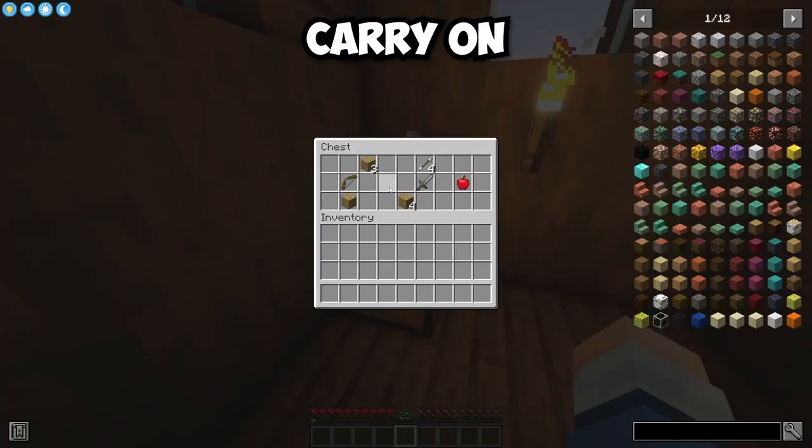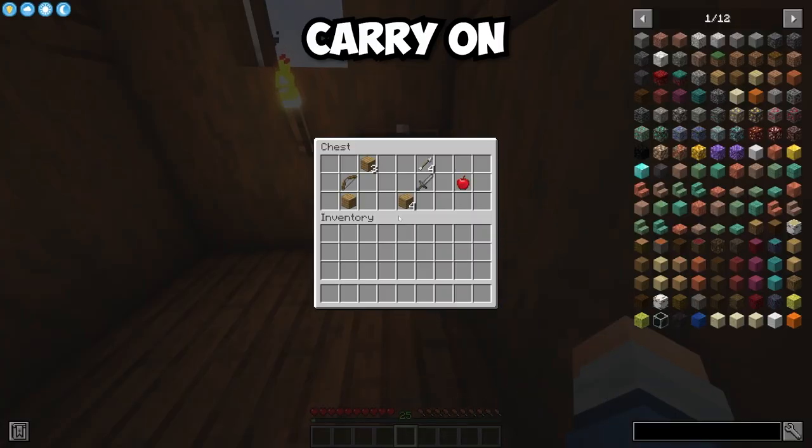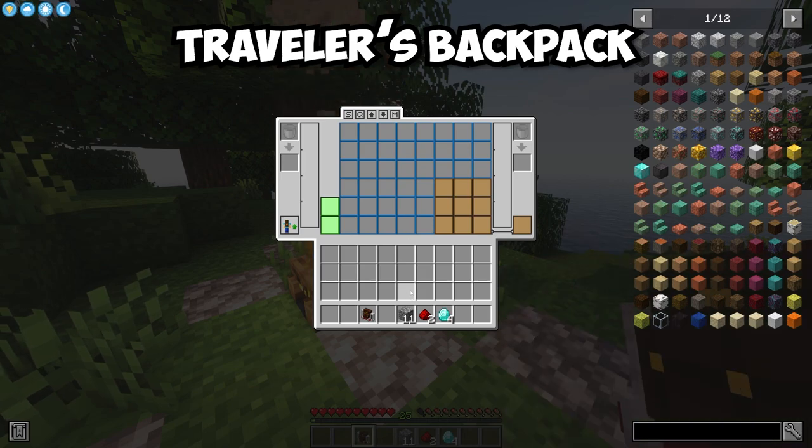The Carry-On mod allows you to carry an entire chest full of items. This is great to move entire storage areas to another room.